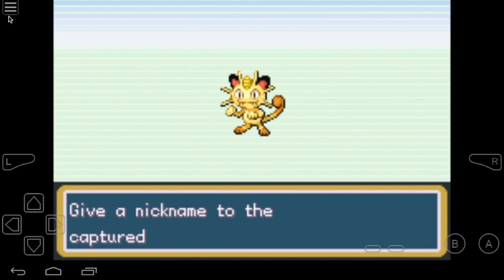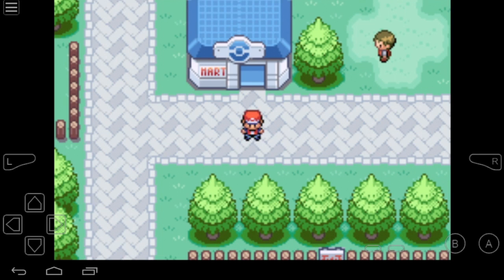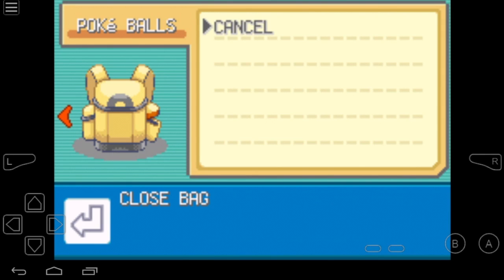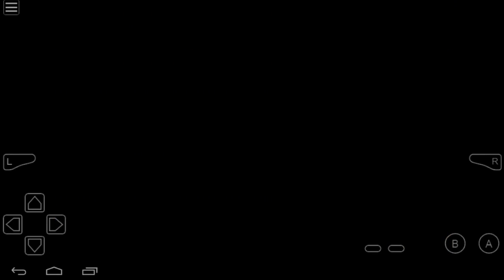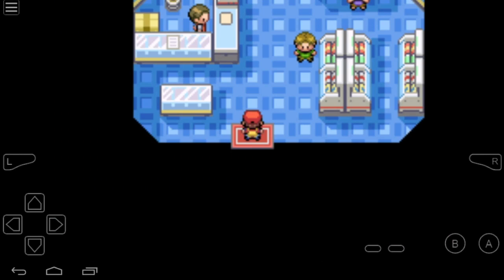That's it for the Master Ball — it works for Fire Red using My Boy emulator. Give it a try. In the next part, we'll be on Leaf Green. I'm on my Leaf Green version now, so I will check my bag for any Pokeballs — I have none — so I will go to the Mart and buy one.